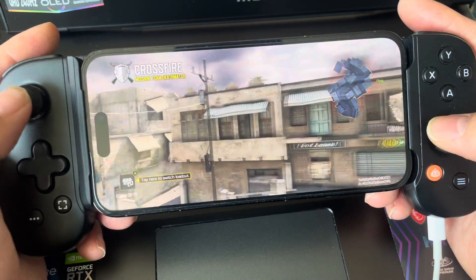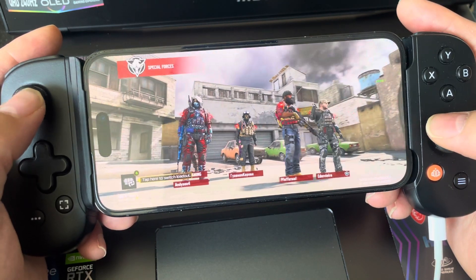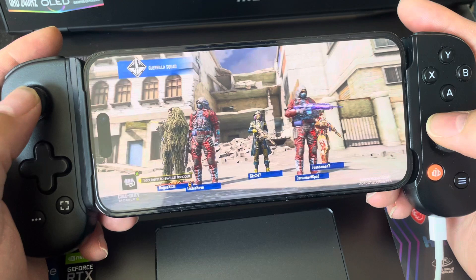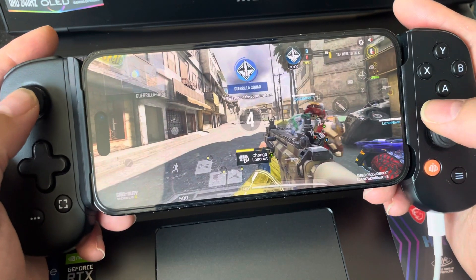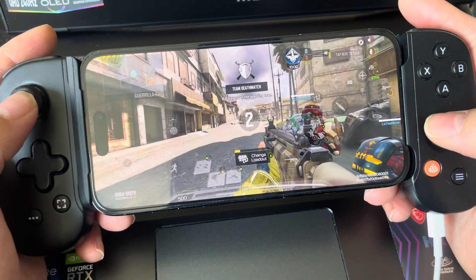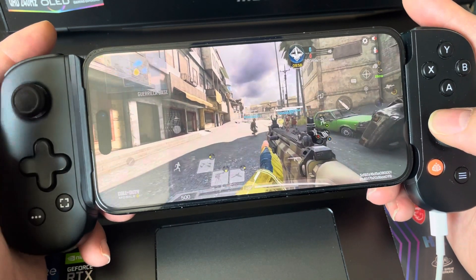I've turned off the mic stuff just because I'll be talking over it. Auto sprint is on — if you don't want auto sprint to be on you can turn it off, but my suggestion is to keep it on solely for the fact that it's much easier to play the game with auto sprint.